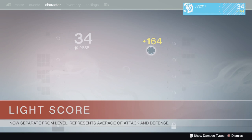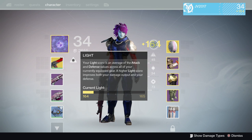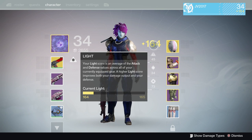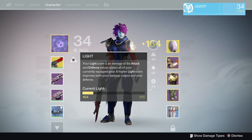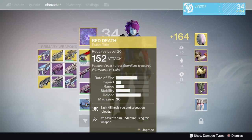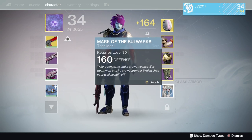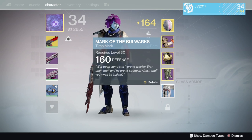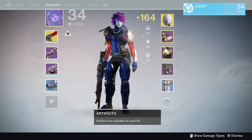Light Score is this new function of what used to just be your light level. Now it's separate from your level entirely — it has nothing to do with your level, and it represents an average of your attack and defense values. Those attack and defense values have changed from what they used to be. Your light score is affected by your weapons, your ghost shell (which is a new thing they added), your class items which now have defense values, and your level 40 artifacts — a new kind of item you can equip. They all contribute to your light score.